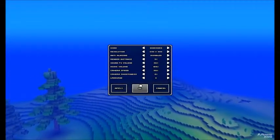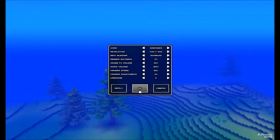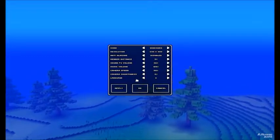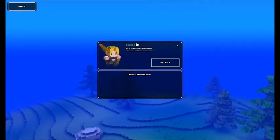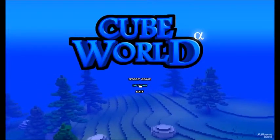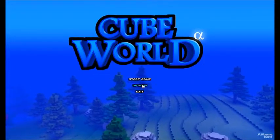Once you do all that, click Apply and then OK, and then go ahead and start up your game. That's my character there.